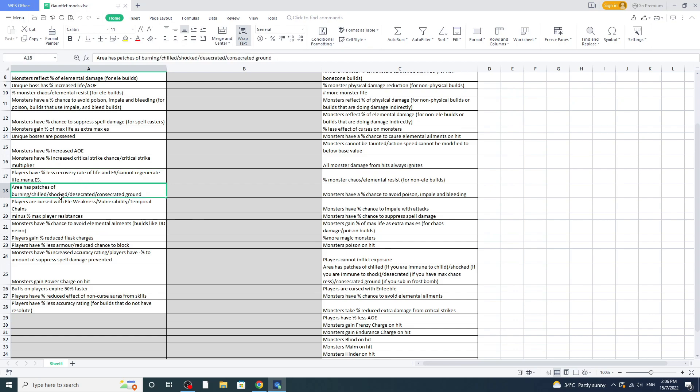Next, 'area has patches of burning, chill, shock, desecrated, and consecrated ground.' I won't run all of them, but there are exceptions — if you're immune to chill, immune to shock, or your chaos res is maxed, you can run those. For burning ground specifically, even if you are immune to ignite, you are still affected by burning ground. That's a big no-no unless you have 90% max fire resist.